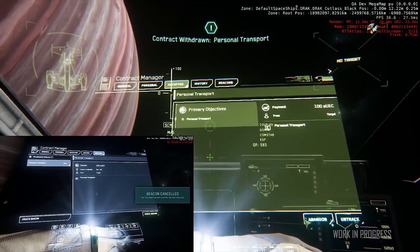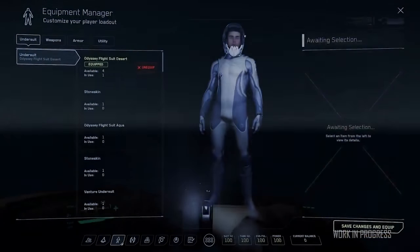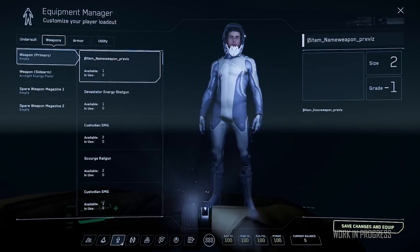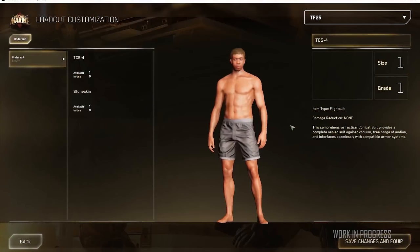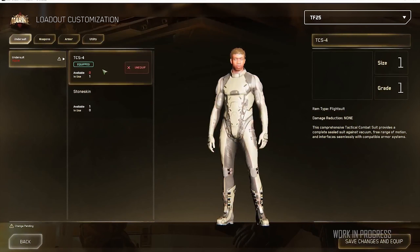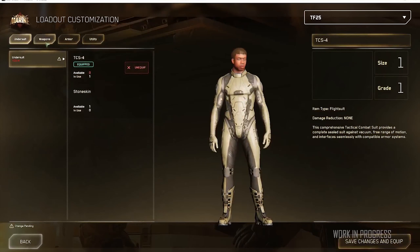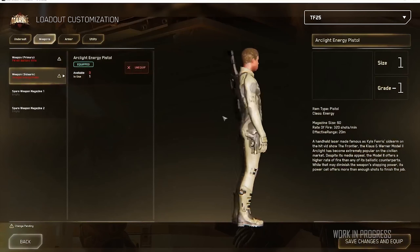There is some more 3.1 gameplay content as well. They've been working on distress service beacons, which currently function similar to a mission beacon — a quantum travel marker appears when a service has been accepted, and you can select what services you want to accept in your MobiGlass mission app. It's the initial iteration, so you can track, untrack, or cancel a beacon, and the notification range is tunable.